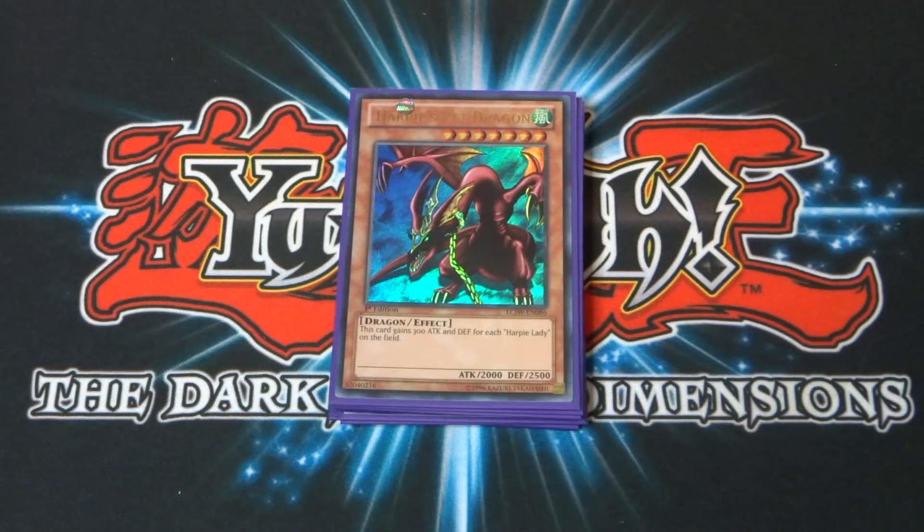Next up is the strongest monster in my deck — Harpy's Pet Dragon with 2,000 attack. It's a seven-star monster with 2,000 attack and 2,500 defense. It gains 300 attack and defense for each Harpy Lady on the field, so if you flood the field with Harpy Ladies this guy could become quite strong. You have to tribute two to get him out, and you need more Harpy Ladies to make him stronger, so it's quite hard — but it's been done.